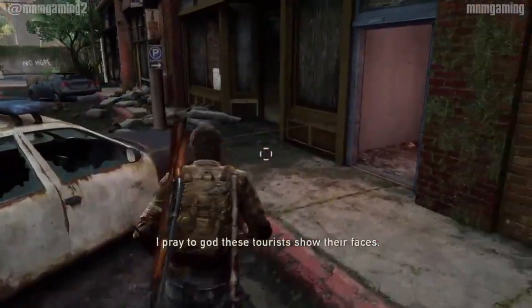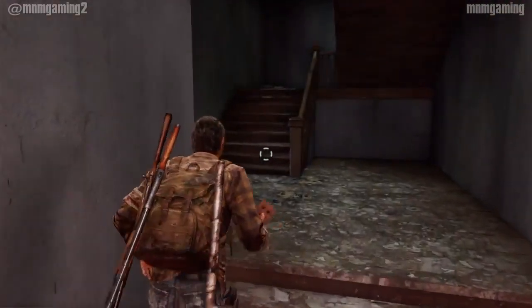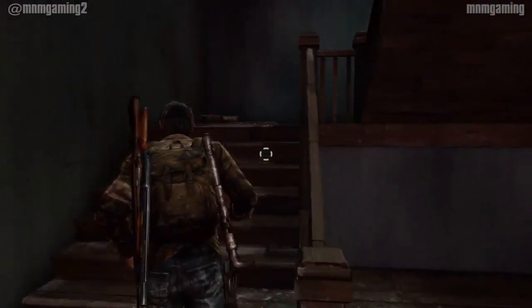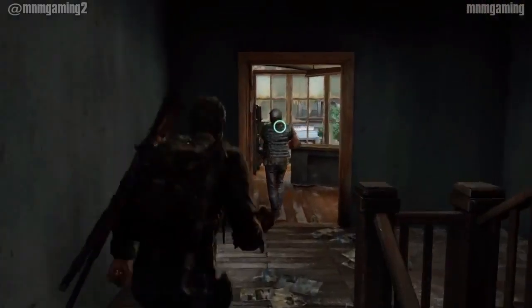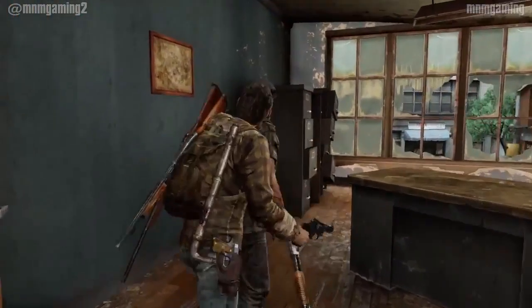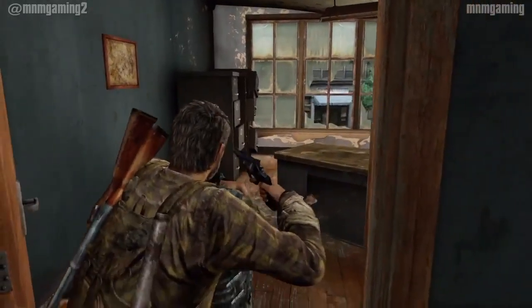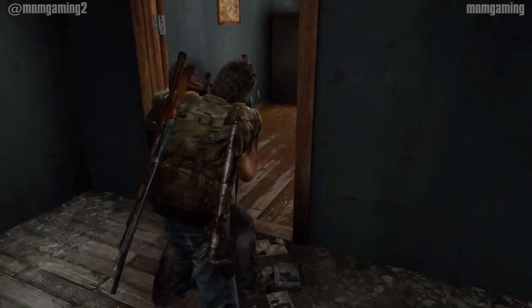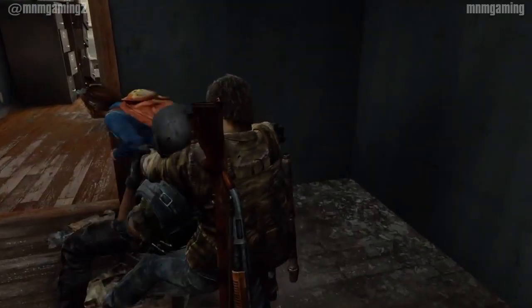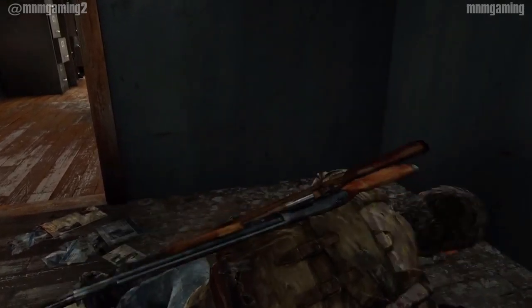So what you're going to want to do is head through this door. There are around about four enemies you have to take out in this section, and then around about three or four down there. Grab this guy and actually don't take him out straight away. Move him behind this kind of panel door, to the side here, and then take him out. If you do that, no one will see you and it'll be fine.